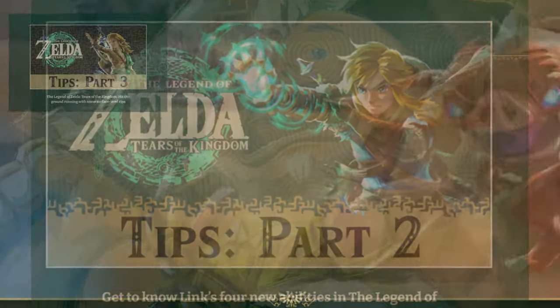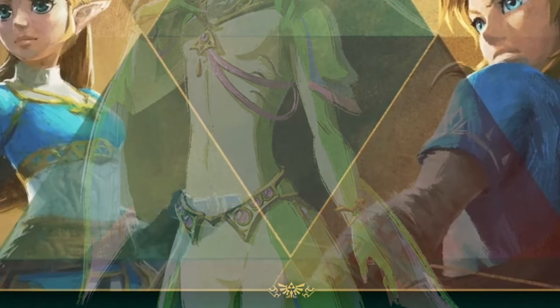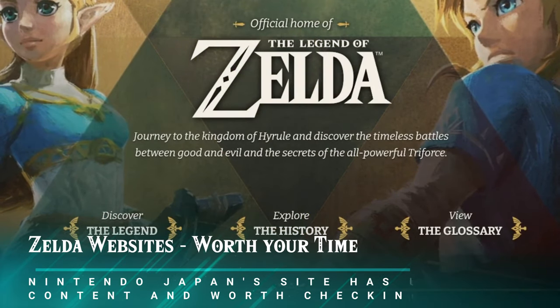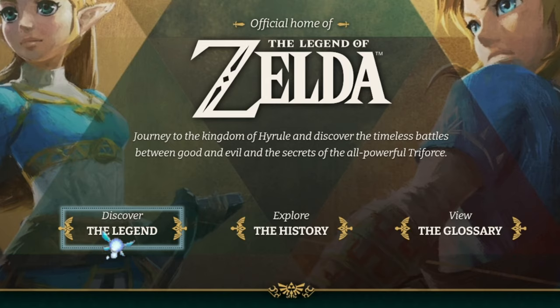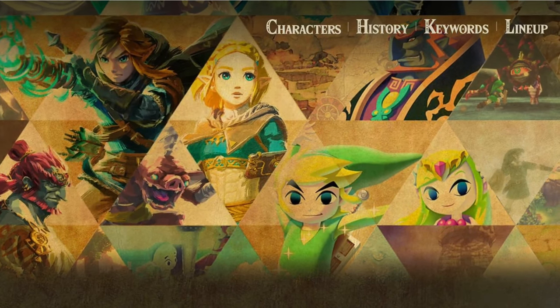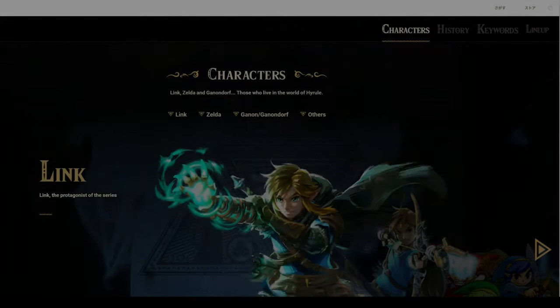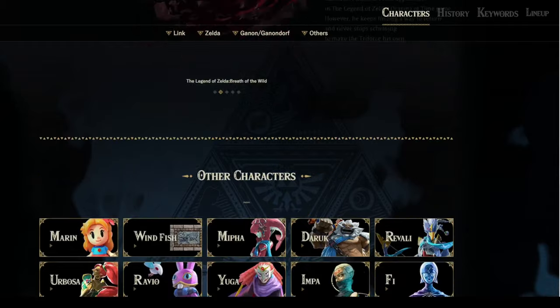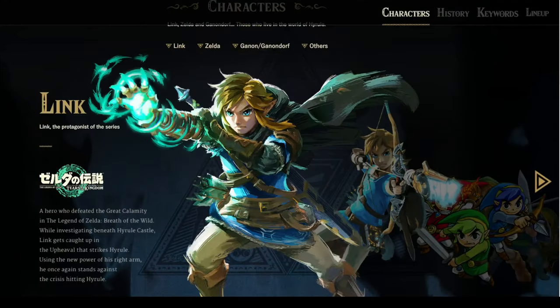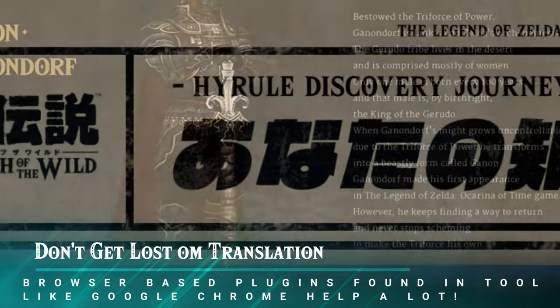I'll also include links — pun intended — to the official Zelda websites, both English and Japanese. These sites include basic info like character and item descriptions, news, events, and extra details about past Zelda titles including lore, chronology, and timelines. The Japanese site has some different and more comprehensive information than the western sites. Use a browser with a translation feature like Google Chrome, unless you speak fluent Japanese — or maybe it's a good time to brush up!